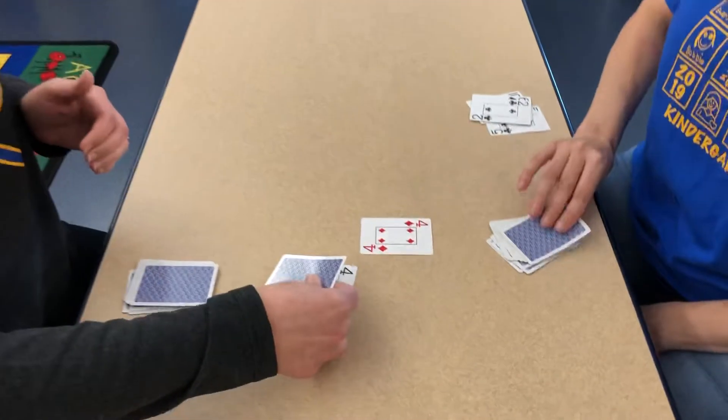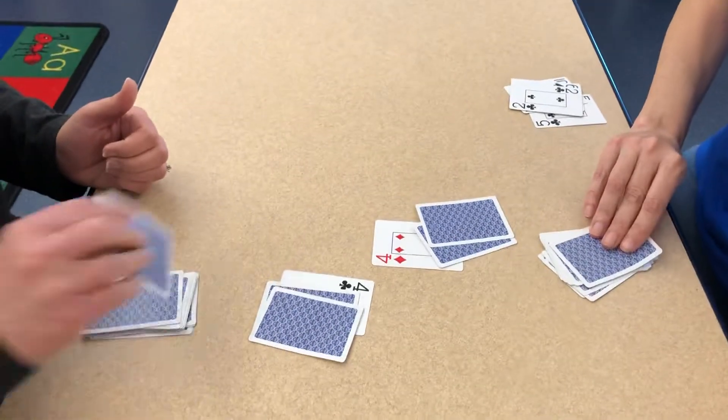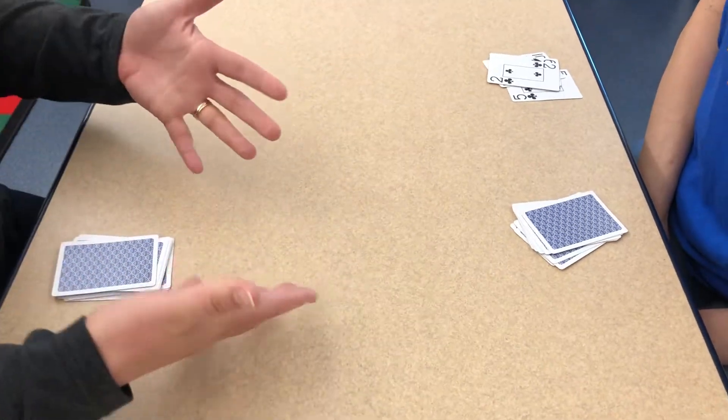Four, four — oh, now it's war! The way that I've always played is you have to put two cards down face down, one, two, and then you turn one over. Nine, six — so then I get all of those cards and then I get all these.